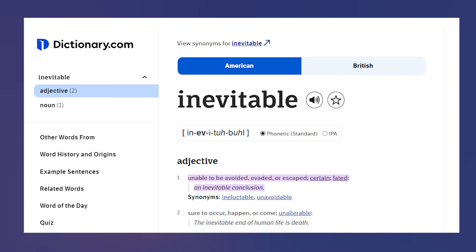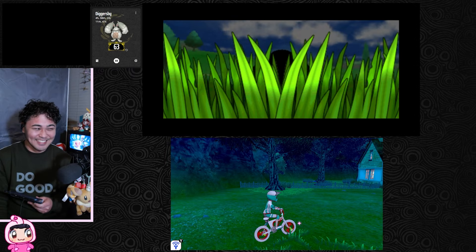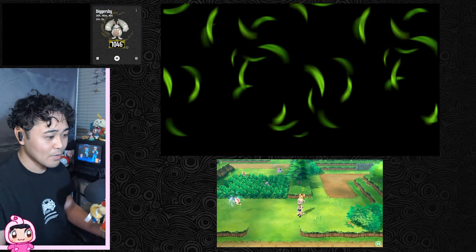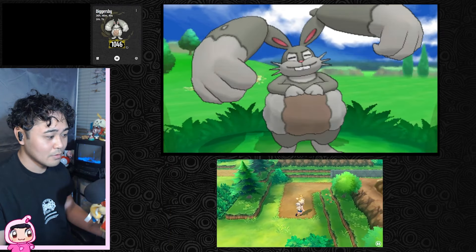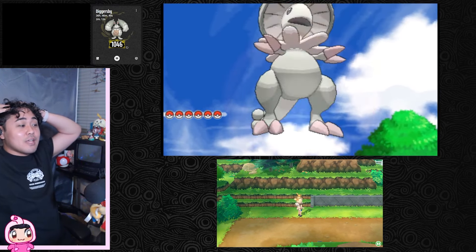When I get frustrated like this, I like to remind myself why I love shiny hunting Pokémon in the first place. What I love about shiny hunting is a term I like to use: the inevitable point. The definition reads — unable to be avoided, evaded, or escaped. It's a certain, fated, and inevitable conclusion. You reach the point in your shiny hunt where the odds are in your favor — at that point, you're definitely going to get that shiny Pokémon. If you miss it, you're just over odds and need to re-roll until you reach that point once again.